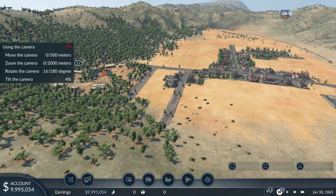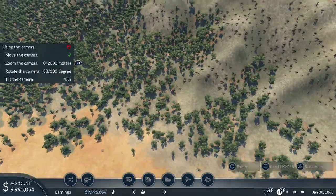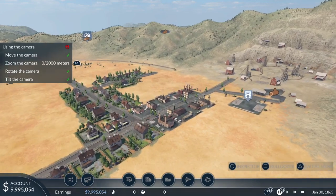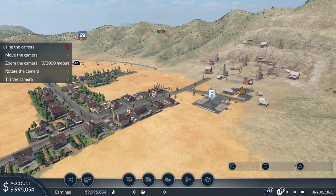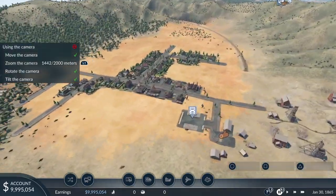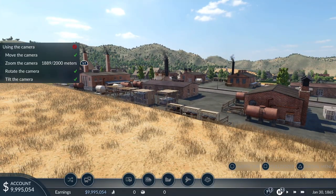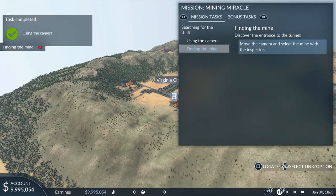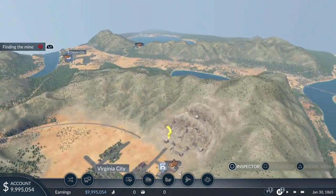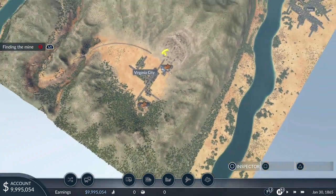The campaign mode is probably worth doing first because it acts as a sort of tutorial. You can see it's getting me to use the usual camera controls — up, down, swing it around — to get used to the camera angles. It'll also teach us what all the different icons mean and the different tasks we need to do. I'd recommend this if you pick it up on console, especially if you haven't played a game like this before.